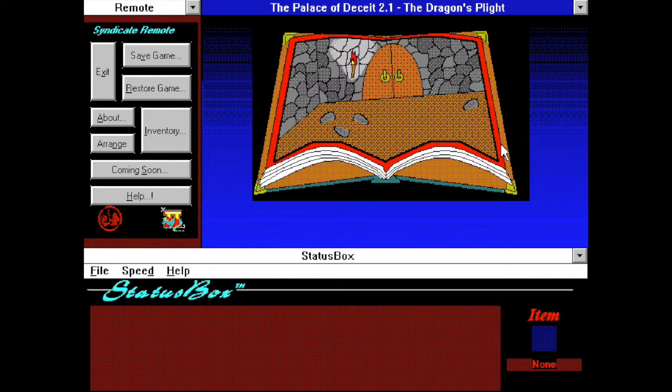This is the entire game screen, and this is what you're going to see the entire time. Palace of Deceit 2.1, The Dragon's Plight. You are a dragon, and you're a good guy. You are stuck and you need to get out and save the world. Here on the left-hand side we can see our inventory screen — we don't have anything in the inventory.